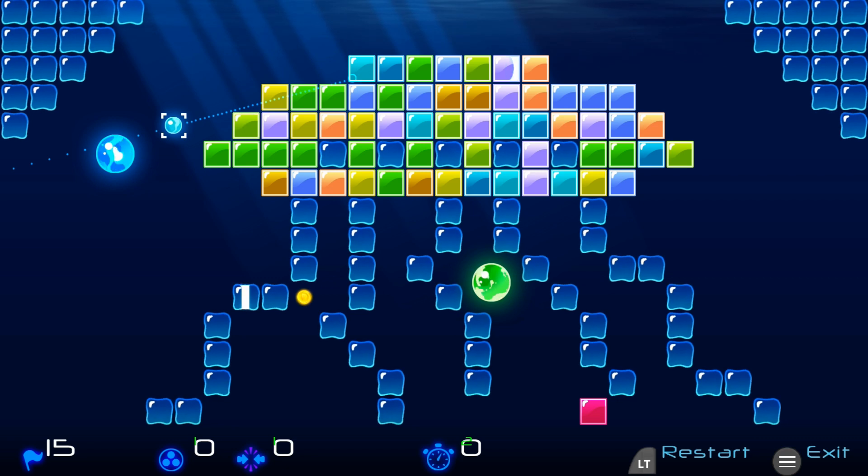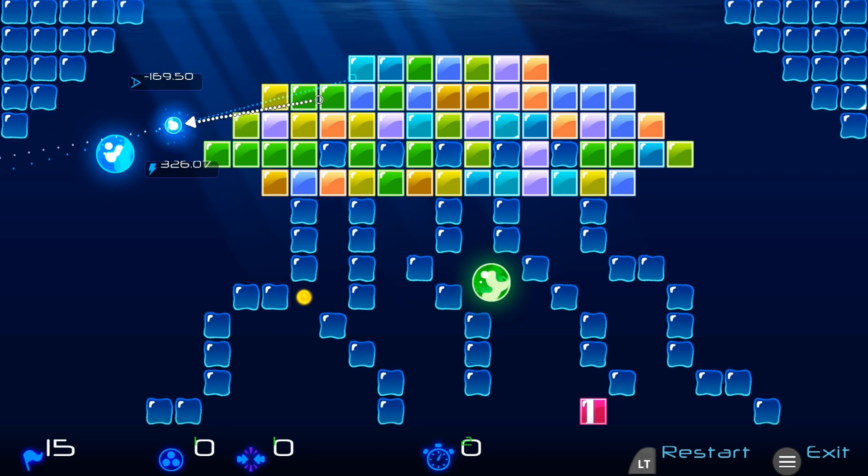Starting off for level 15, grab the ball, and then line it up with the corner of the square block here, and then release, and if done correctly, that should finish the level.